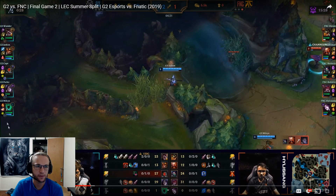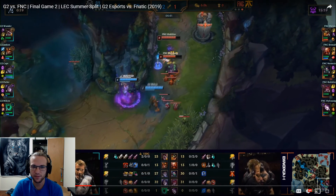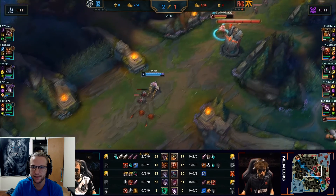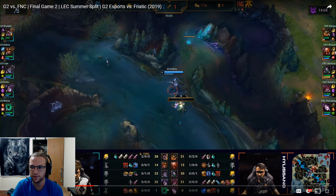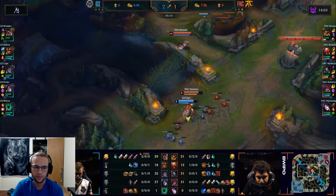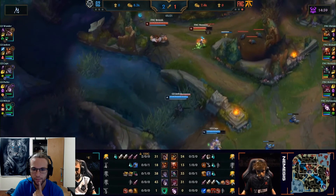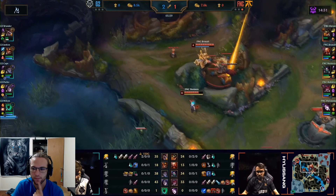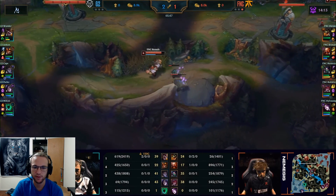Caps died with his flash up — interesting. That was a misplay honestly; you shouldn't be trading that hard into Akali that early. That's just how Caps plays — he goes deep. That's going to be interesting for J4 because now it's flashless, flashless, flashless, flashless — a lot of options for Yankos. It would be nice to see him play around mid and top again; he could just hard snowball this quad right now. Looks like he might just go for a full clear at the moment, otherwise he'll be very behind in XP.